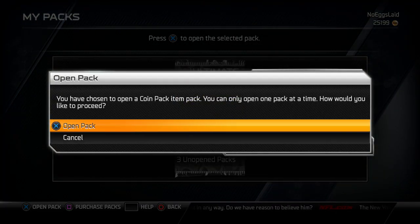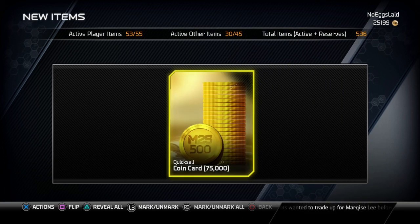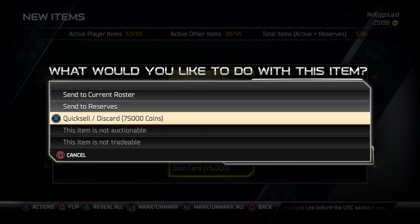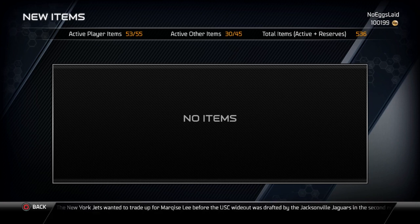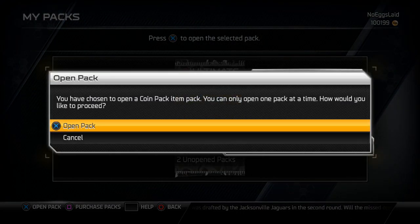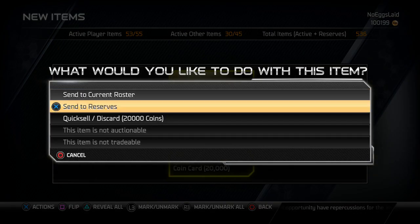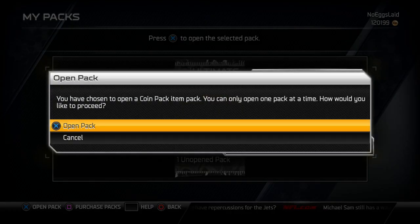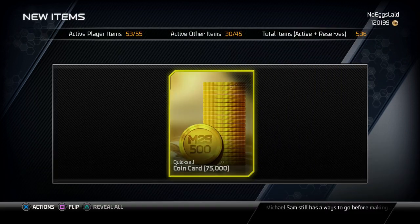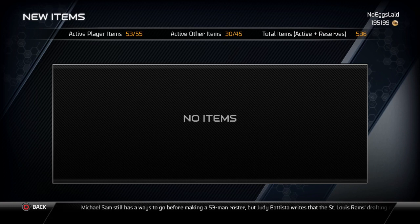And we got 3 coin packs to go. Right there I got 75,000 coins, which is just pretty cool — I mean it's not that 500K or a million, but you have a chance at opening up something pretty cool. Right there I get a 20K. And right there we get another 75,000 coin pack, so that is pretty cool. Within like seconds I'm up to almost 200K, which is pretty nuts.